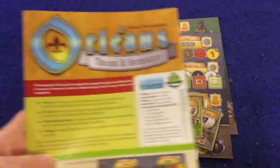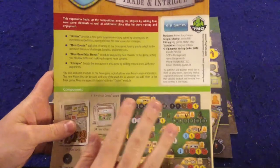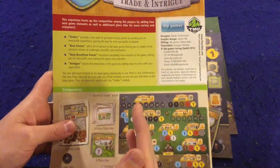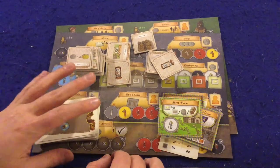First and foremost we have a handy rulebook — it's one really long page, double-sided, full color, full of pictures, illustrations, and examples, and it's pretty well done. There are two notable omissions in the rulebook that I do have a problem with, and I'll mention them as we progress, but overall it should have you up and running pretty smoothly.